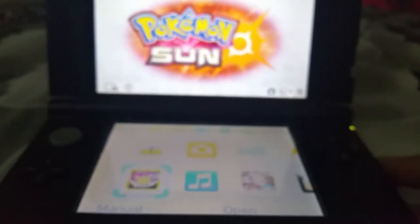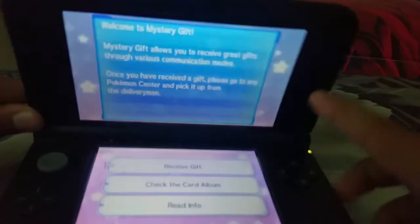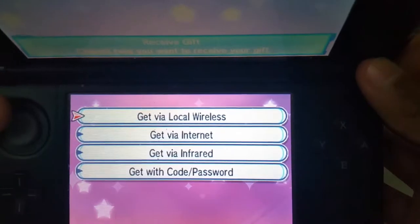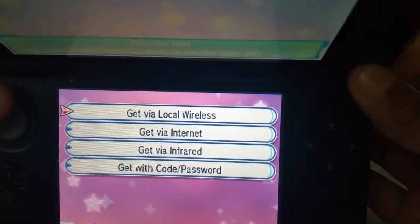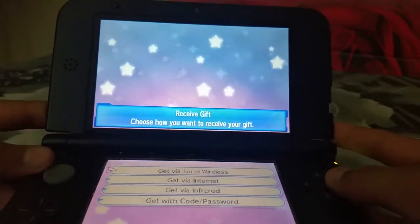I'll skip to the Mystery Gift place where you need to type it in. You go to Receive Gift, and you can get via local wireless, internet, infrared, or get with code or password. You want to use code or password, and make sure you're connected to the internet.